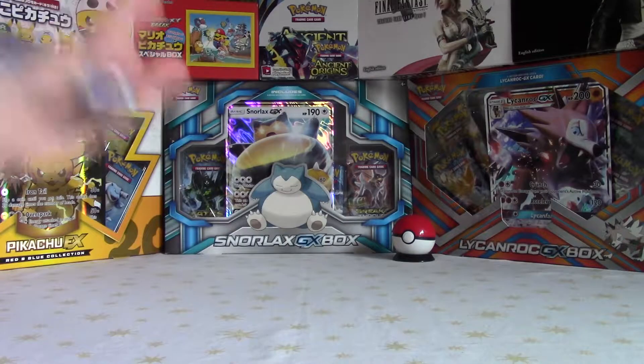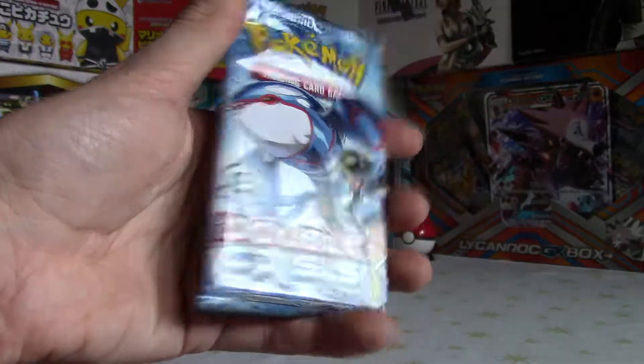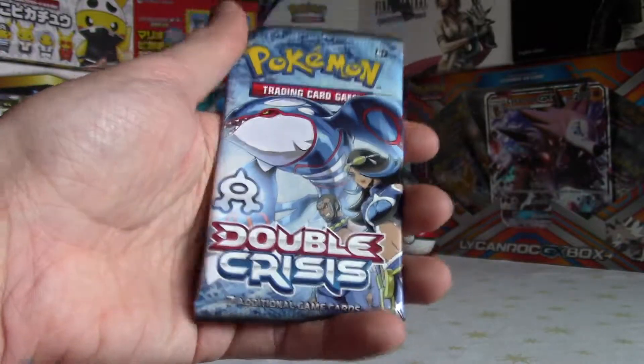Hey guys, welcome back to another daily boost pack opening. I've got an Aqua Double Crisis pack. You get this really cool little set - there are like 34 different cards in the set. Looking to pull that Kyogre EX or Groudon EX; hope I get lucky enough to pull one of them, that'd be awesome.